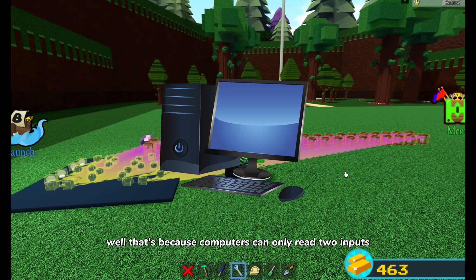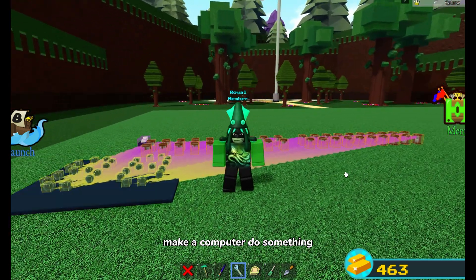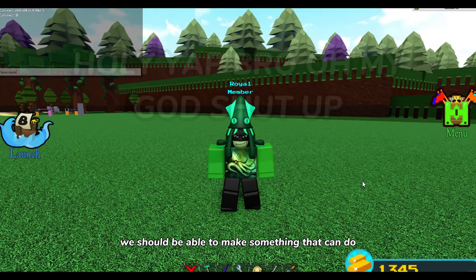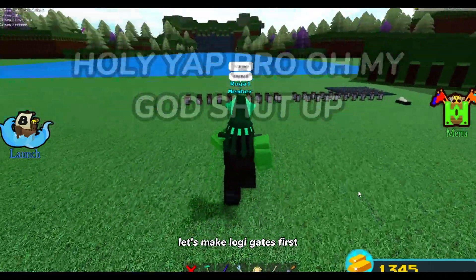Now, why did I explain binary? Because computers can only read two inputs: off and on, true or false, one and zero. But how do we make a computer do something with only these two inputs? That brings us to logic gates. With a combination of logic gates, we should be able to make something that can do anything a computer can do, which is also known as Turing completeness. But first, let's actually build the logic gates.